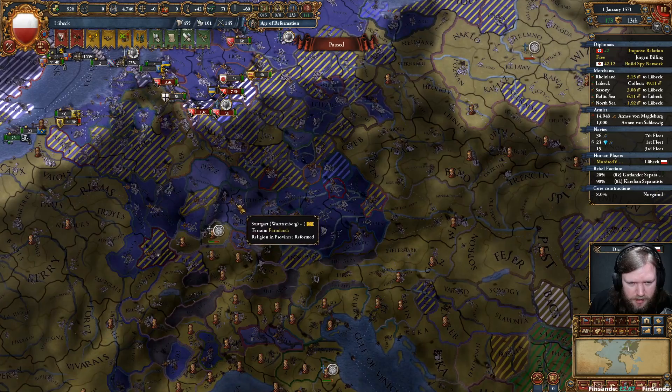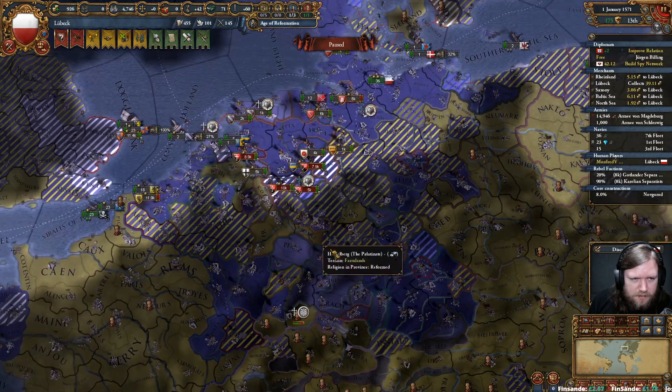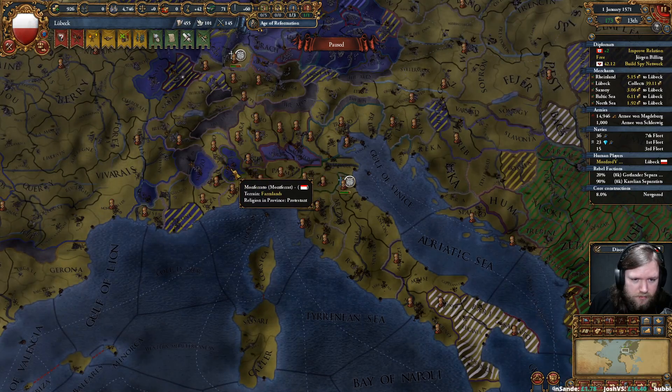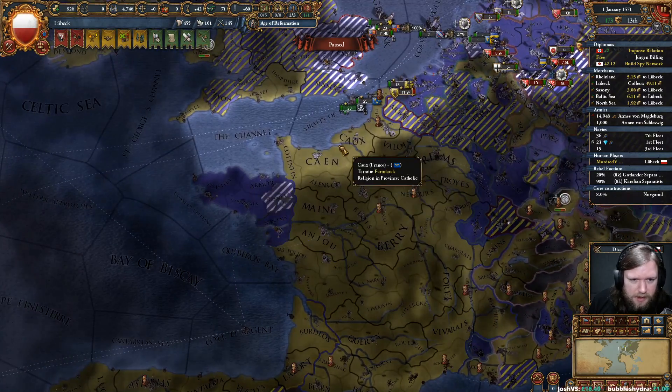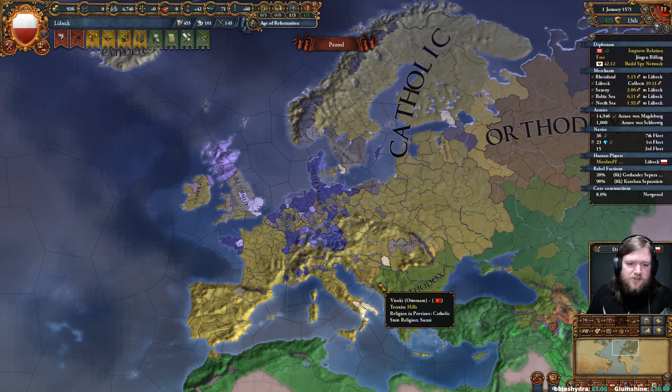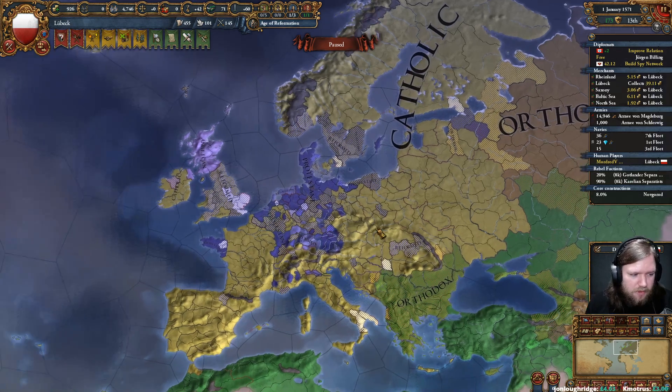Württemberg has Reformed, Palatinate is Reformed, Mantua has Reformed, Montferrat and Toulouse are both Protestant, Brittany is Protestant — but there's just nobody particularly big. England isn't, France isn't, Brandenburg isn't, Bohemia isn't. And because there are no Protestant electors, the League war hasn't started. Saxony is Protestant, Palatinate is Reformed, Brandenburg refused, Bohemia refused, Trier is Catholic, Passau is Catholic — they haven't converted, and Ferrara is Catholic.